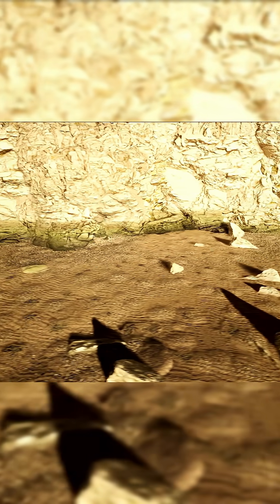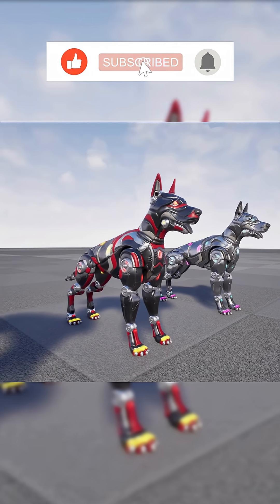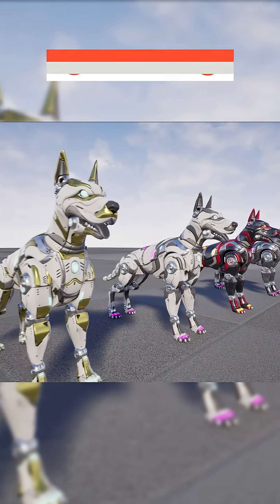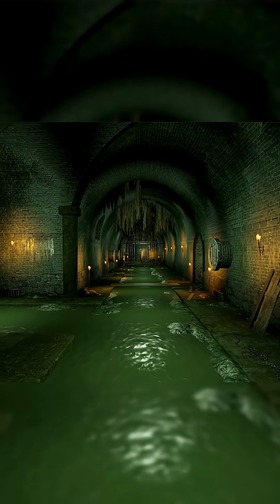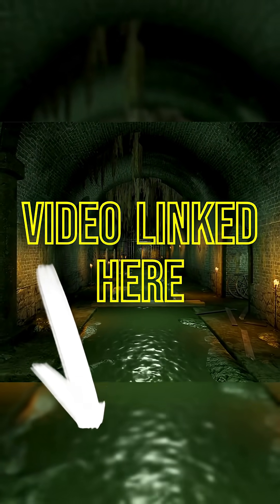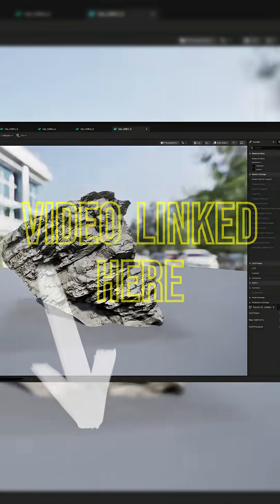What's up guys, Mezzo Frizzo from Pitchfork Academy here and welcome back for another episode of Free From Fab, where I review the free for a short time assets off of Fab. Every two weeks, Fab offers three different asset packs free of charge, and whether you're a budding indie game developer, a 3D artist, or just someone who wants to add to their library of assets, these are most definitely worth checking out.